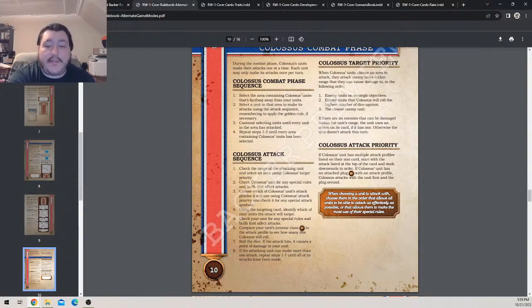If a Colossus unit has an attached plug with an attack profile, Colossus will attack with the unit first and then the plug second. When choosing a unit to attack with, choose them in the order that allows all units to attack as effectively as possible or makes the most use of their special rules. For example: if the Schlitten can't hit the rifleman because they're hiding behind a rocket cycle, attack with the Panzerfaust first and then the Schlitten to make more use of everyone's abilities.